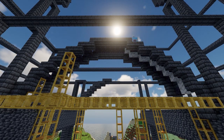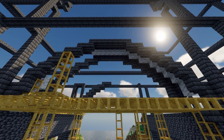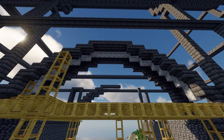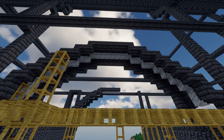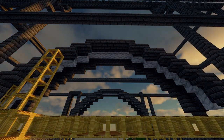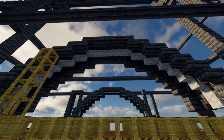On the right-hand side we've made it three blocks in between, and we've used polished blackstone stairs with calcite in between. This is a block palette that I really enjoy because it uses the black element, the gray element, and the white element — these three elements go really well together because they shade really well.